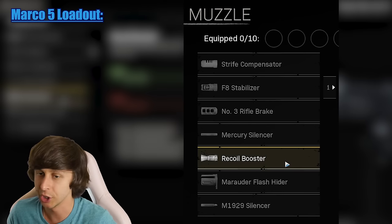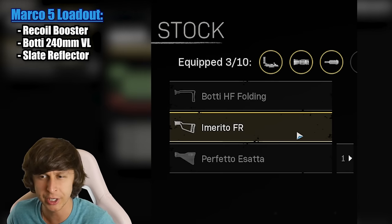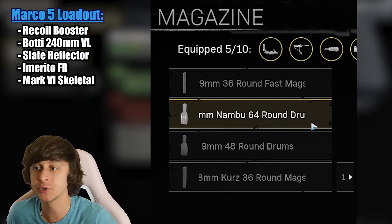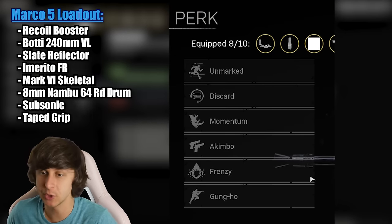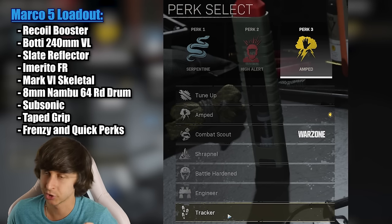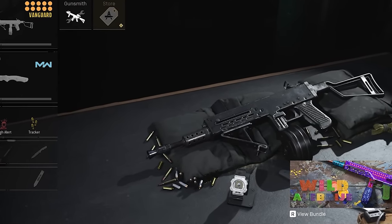Now let's create a good loadout for a change. We'll use the Marko 5 with the recoil booster, the body 240mm barrel, slate reflector for the optic, the Imbarito FR stock, Mark 6 Skeletal for the underbarrel, 8mm Nambu 64 round drums with subsonic ammunition, taped grip for the rear grip, Frenzy and Quick for the gun perks, Serpentine, High Alert, and Tracker for the perks, and Throne Knives for the Lethal and Stim for the Tactical. There it is — the good loadout for today's video.